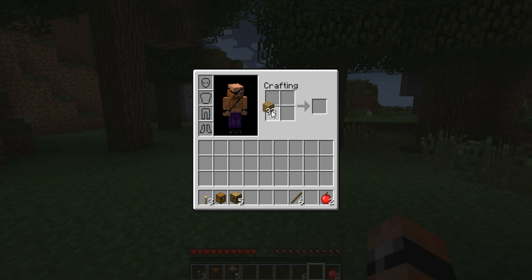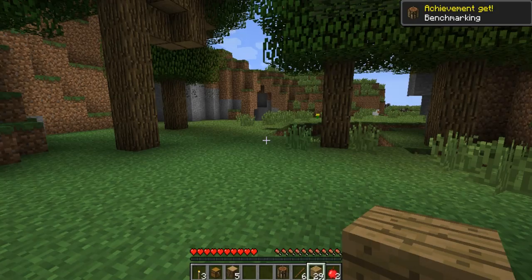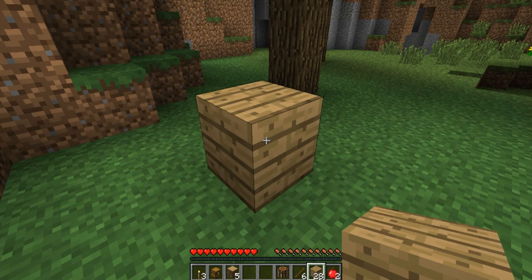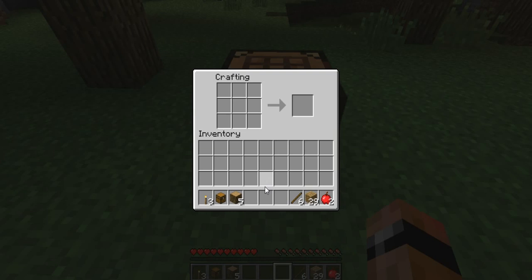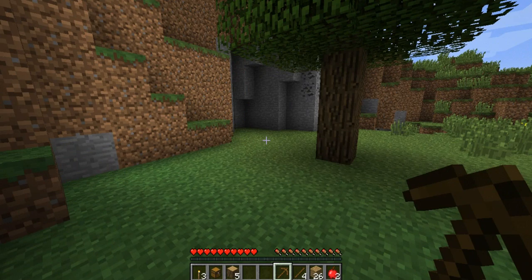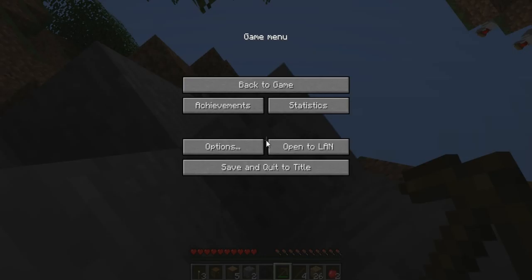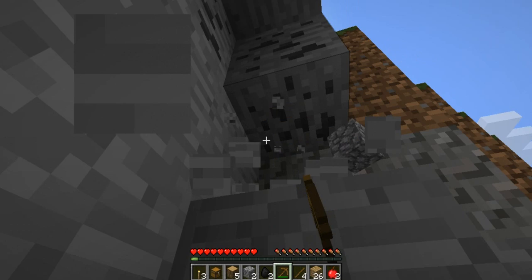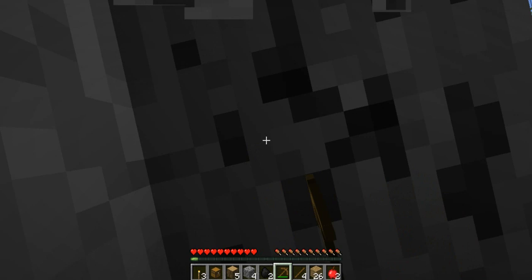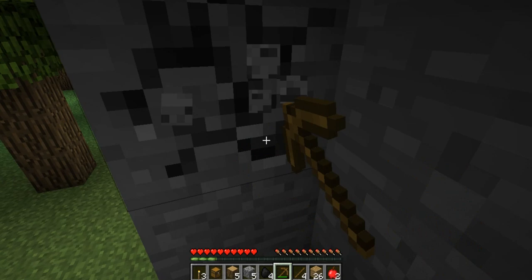Now I think we should make ourselves a crafting table. Let's craft a pickaxe. And let's collect some stone — oh, coal, I want to find coal. Mining XP! I completely forgot about that. Give me your XP. This is a big vein — not the biggest I've seen, but still quite big.